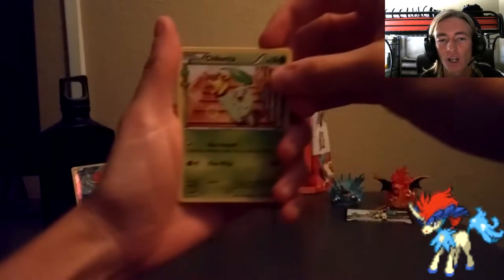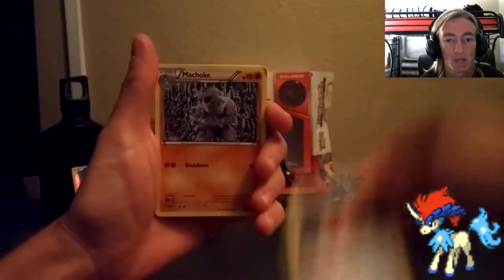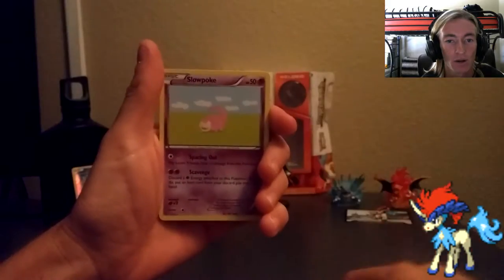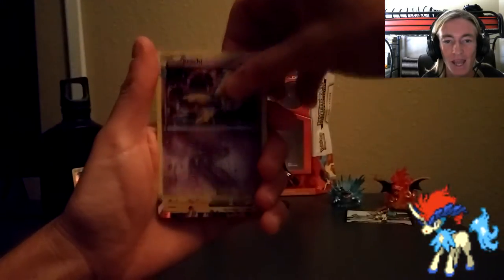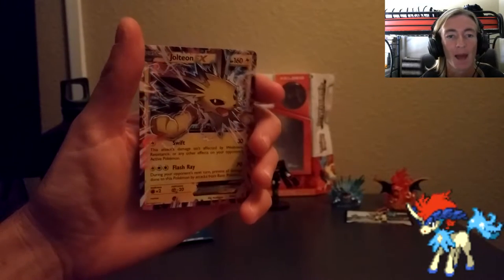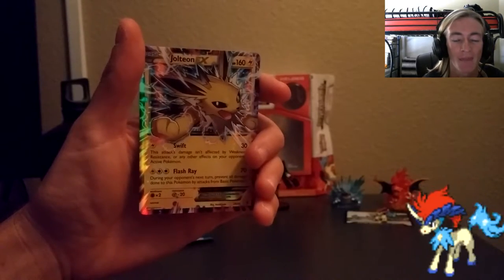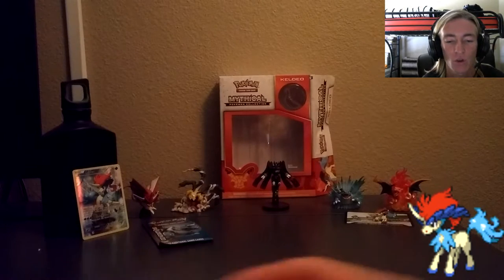First up, we got from the RC series: Chikorita. We've got Team Flare Grunt, Machoke, Gastly, Meowth, Slowpoke, Tangela, Reverse Magikarp, Jirachi, and our first hit is Jolteon EX! Every card in this pack was a double, but hey — Jolteon EX, I'll take a double of it any day. As you guys know, I am a huge fan of the Eeveelutions, and that card looks absolutely amazing.